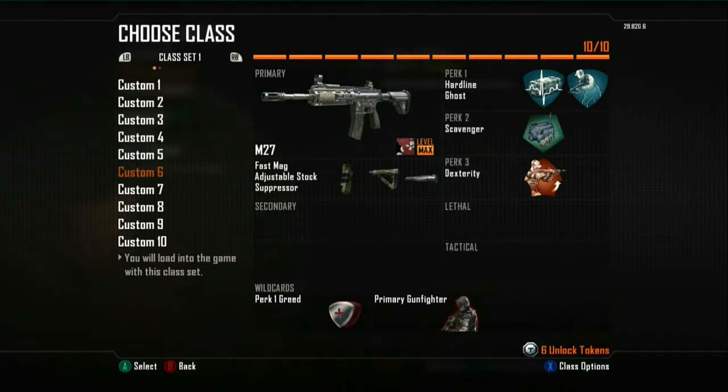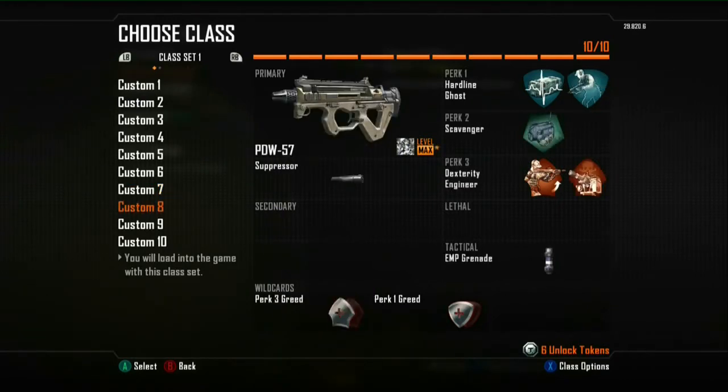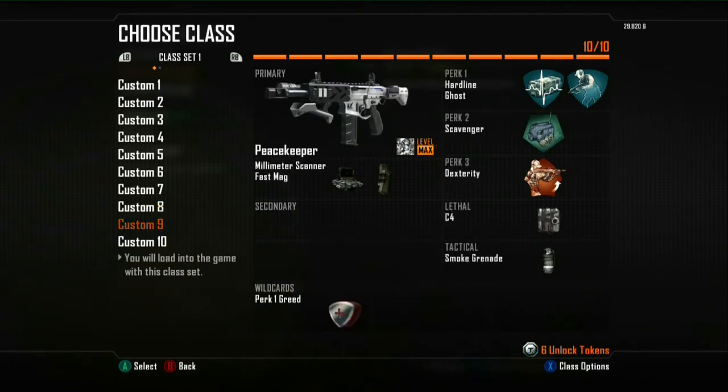Definitely establish a go-to class. You want to go through and play with all the guns, equip all the perks, all the equipment, all the attachments, and then decide what you think is best for you — what fits your play style the best. For me, it's the Peacekeeper with Phasmatic Suppressor, Ghost, Hardline, Scavenger, Dexterity, C4, and an EMP Grenade. That's my go-to class. Establish one for yourself — feel free to try that one out. But remember, they're not going to all work on every single map, and that is so important to keep in mind. We're going to move on to maneuvering the map.